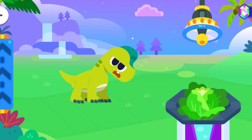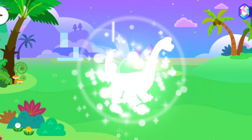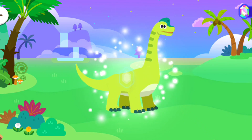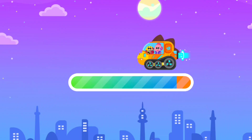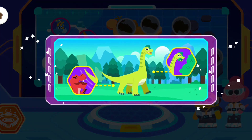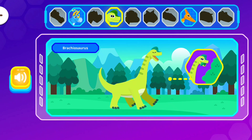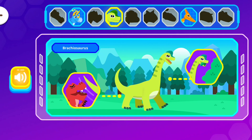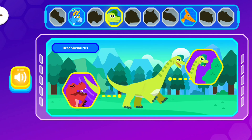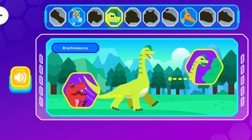Let's help the dinosaur get bigger! Wow! It's all grown up! We've discovered information about a new dinosaur! The Brachiosaurus was a dinosaur with a really long neck. It used its neck to reach up high and eat plants from tall trees. It had to eat a lot because it was such a big dinosaur. The Brachiosaurus was so huge that it scared many meat-eating dinosaurs, and the dinosaur could defend itself with its strong, long tail.